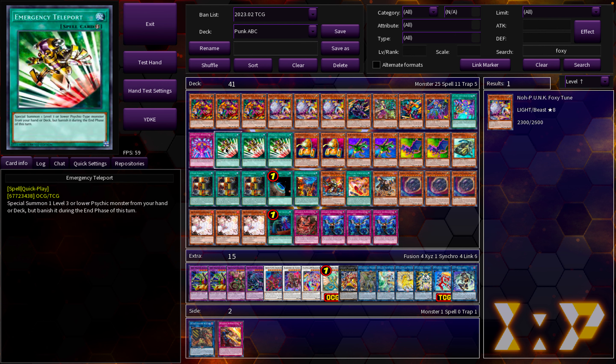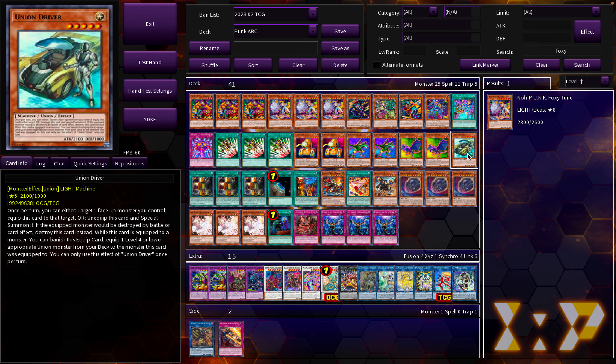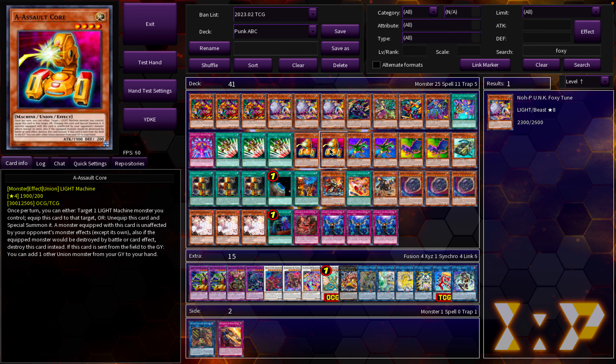We have three Emergency Teleport, which obviously gets us to Zayamon and starts all our combos off. For the ABCs, we're playing two copies of A, two copies of B, two copies of C, and one Union Driver. I don't think it's necessary to be playing three of all of these. I think just playing two of each is perfectly fine now. The deck has enough combos that you don't really need to see the pieces unless you're going through a Union Hangar, and if you just see one piece you can traditionally get to the majority of your combo from there.